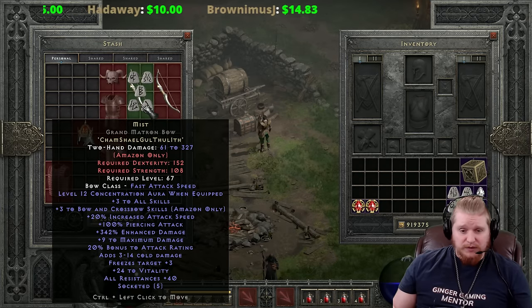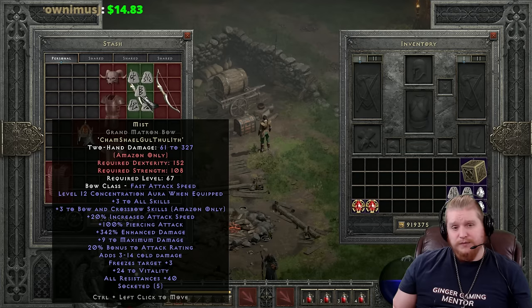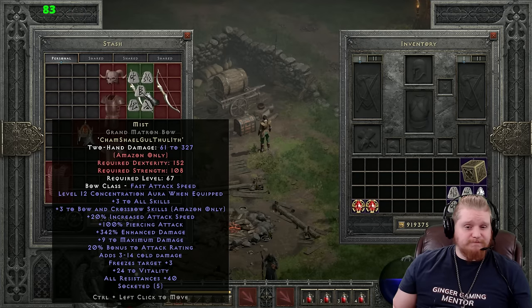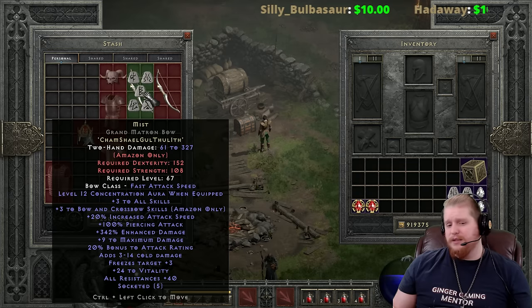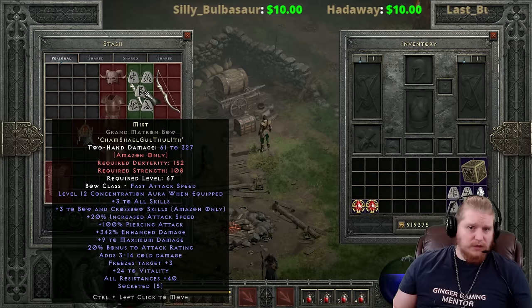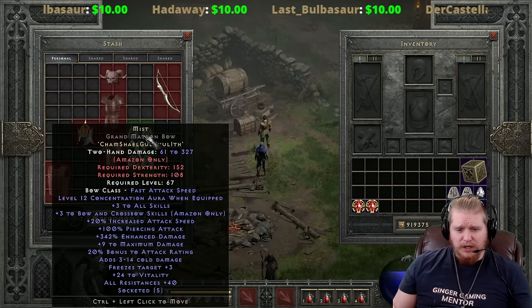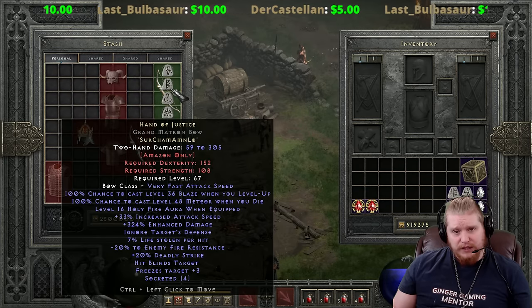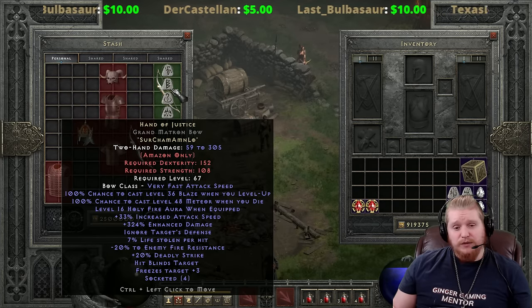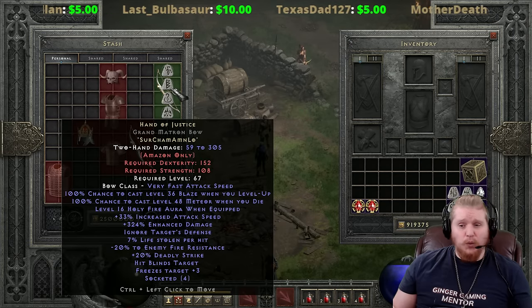Mist is going to be superior by far - it's not even that expensive with a Cham and Gul. Chams aren't really worth very much at the start or end of ladder, and the main challenge would be finding a nice 15 enhanced damage five-socket Mist base in a Grand Matron Bow. The other option you could potentially use is Hand of Justice, which has some interesting effects - number one it has life leech, allowing you to use alternative armor options like Bramble or Treachery.